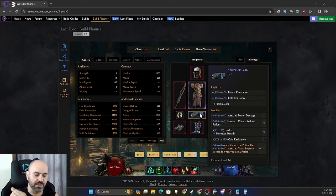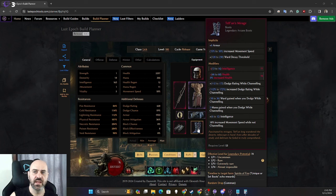Here we want to use a Spider Silk Sash for poison resistance and cold resistance. Absolutely key to the build is mana gained on potion use — ideally T7, but T4 or T5 will work. The rest of the belt we want increased chance to find potions, since mana is driven by our potions, plus increased poison damage and hybrid health.